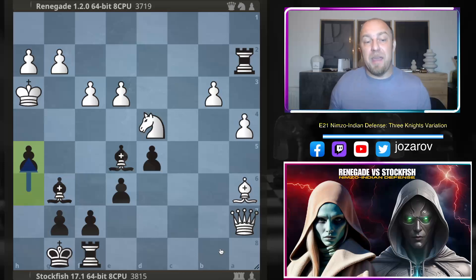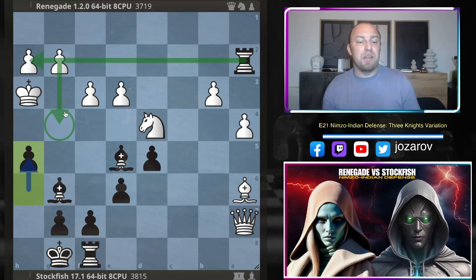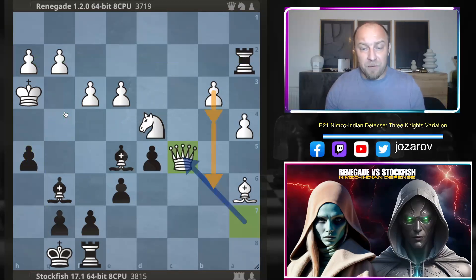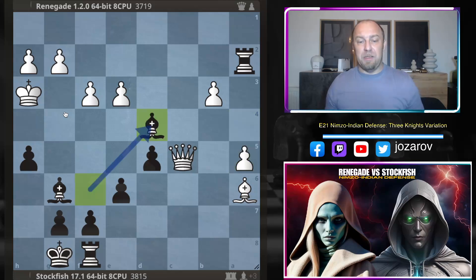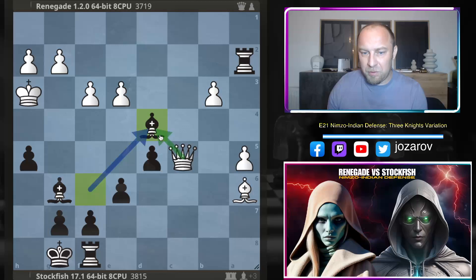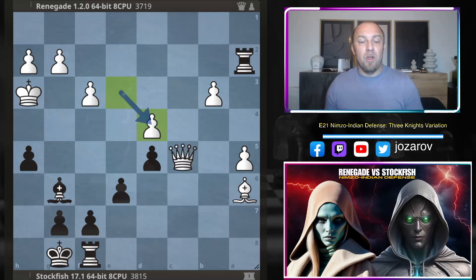Bishop to e5 first — a check — king drops back to h3, and now h5, a good move by the fish which prevents moves like g4 from happening. There's also the threat of a potential checkmate on h2 — very nasty tactical preparation by the fish. Queen to c5, again hoping to let the pawn roll on the b file. Bishop to f6, now a5, and now bishop takes d4 — that's the move Stockfish has been waiting for. The queen is overloaded, defending both the knight and the pawn, so bishop takes d4 forces Renegade to take with the e pawn.